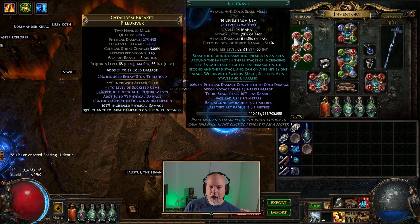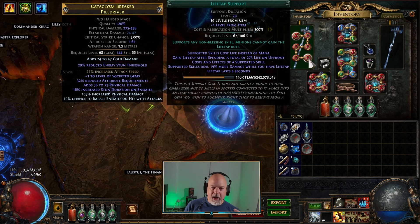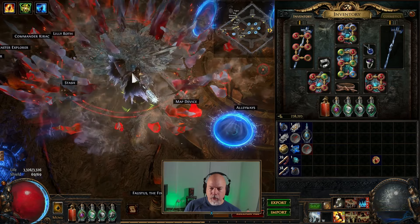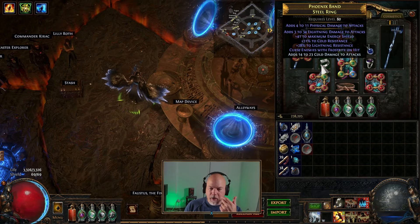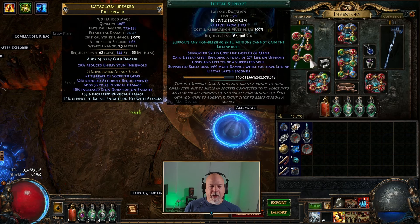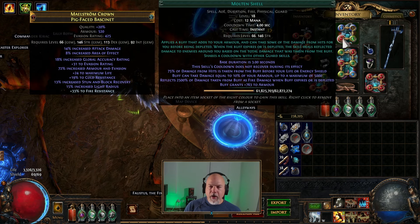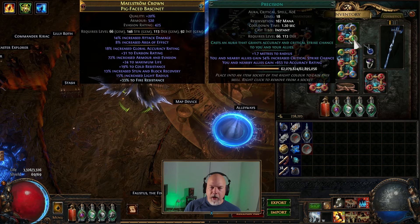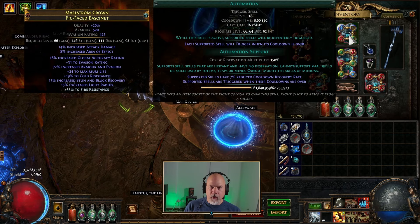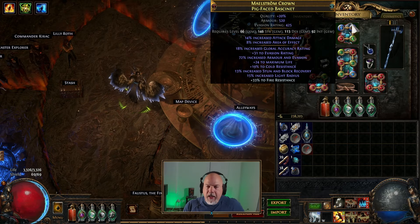I've got Ice Crash, Overexertion, Melee Phys, Fist of War, Pulverize, and Lifetap. I may not necessarily need to Lifetap it — I don't have enough Mana Regen without it, so I'd have to fix that. But I like Lifetapping it because then I don't have to worry about my mana. Up here I've got Automation with Molten Shell and Precision — I'm not running Automation, but Precision I just happen to have in a socket for extra accuracy.